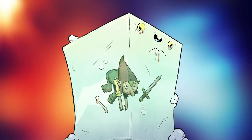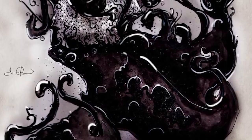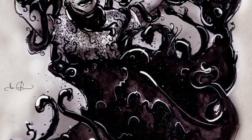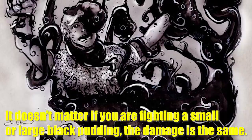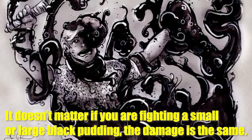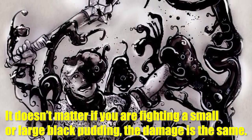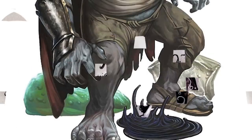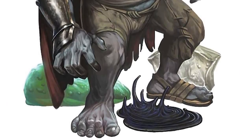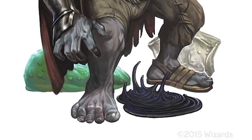Unlike gelatinous cubes, which take you into their bodies and right into their stomachs, black puddings want to dissolve you so that they can then eat you through their mouths. The black pudding has very specific locations in its body where it can absorb you for consumption. This number of locations doesn't increase with the size of the pudding, which is why even a massive titan-sized black pudding's actual damage wouldn't really increase. The amount of mouths producing saliva that burn like acid are always the same, regardless of size — though exceptions exist for exceptional variations, as monsters can evolve or be magically made to evolve.